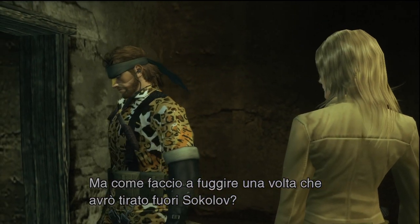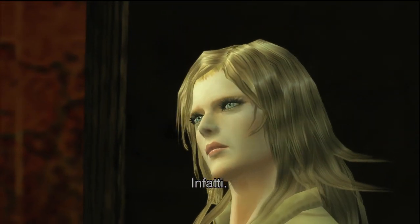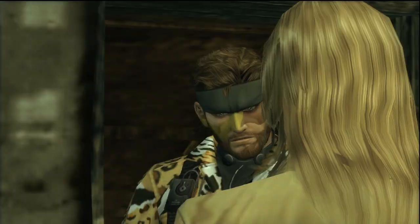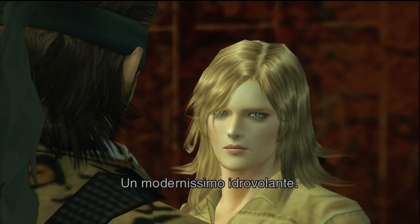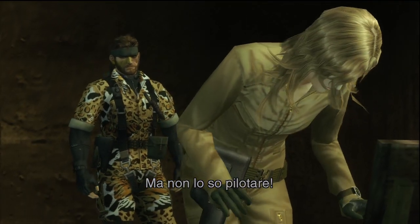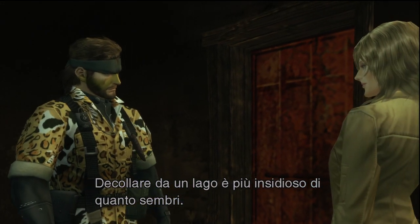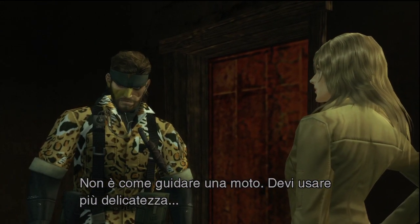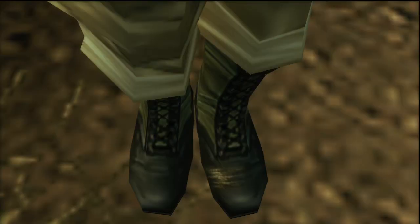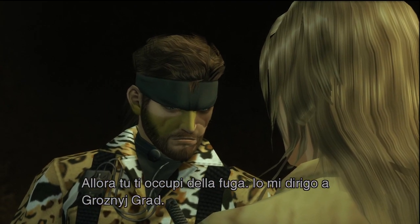But how am I supposed to escape once I get Sokolov out of there? Command said you're supposed to have something ready for me. And I do. There's a lake 30 miles north of here — I hid a WIG there. A WIG? It's a state-of-the-art ground-effect vehicle. A ground-effect vehicle? I can't fly one of those. That's okay — I happen to be an excellent pilot. Taking off from a lake is trickier than it looks; it's not like riding a motorcycle. You've got to be more delicate. You handle the escape — I'll head for Groznyj Grad.